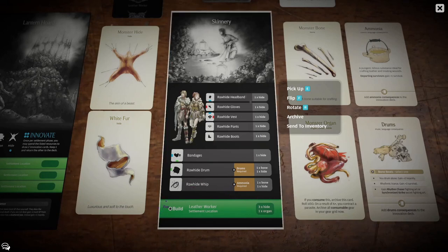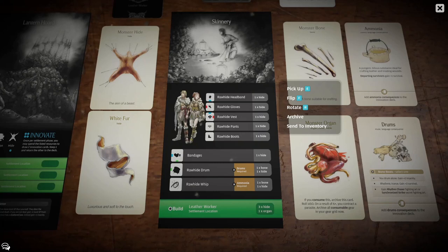The last thing on the settlement card itself is an option to use the Skinnery to construct the Leather Worker. It costs three hides and an organ, which is a pretty average cost for unlocking a new settlement location. Leather is very good — we'll talk about that in a future video. You're not going to look at unlocking the Leather Worker until you have ammonia and between two and three sets of rawhide armor and some bandages.